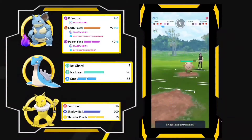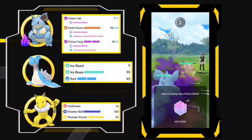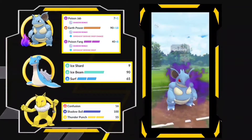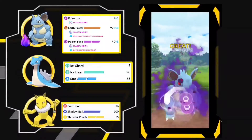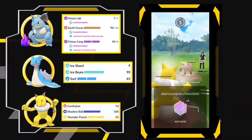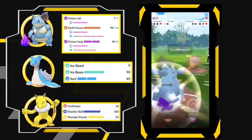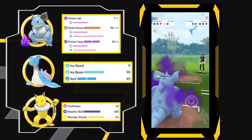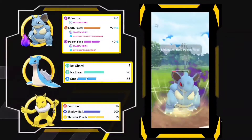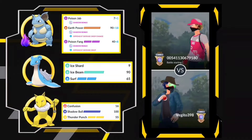Here comes Primeape and I'm going to come with Nidoqueen — not going to shield that. Just going with Poison Fang and the opponent decided to shield. Going to swap in Hypno — that was the only win condition, I guess. He has a double move and also tried to swap, but it didn't work. Let's go — I won! Let's go!